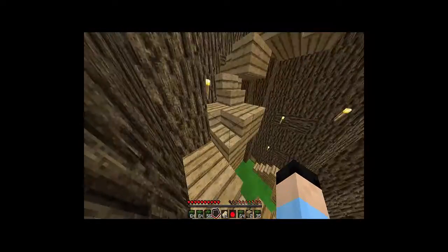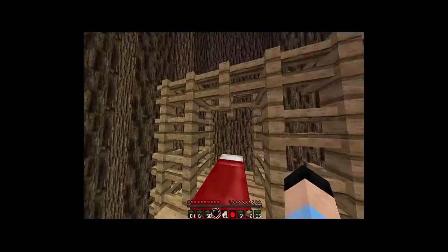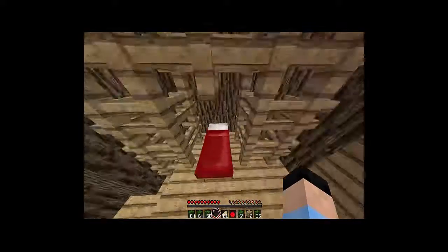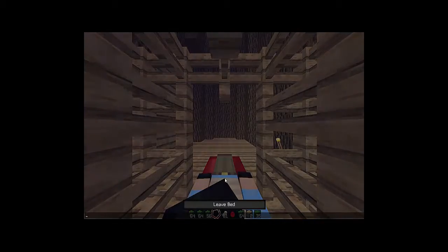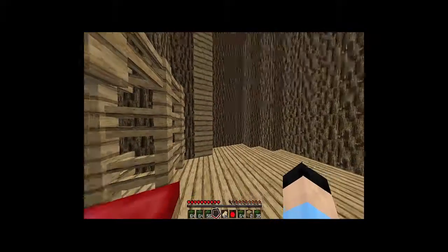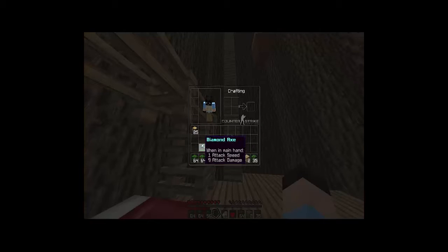This is my bedroom — we're gonna fix the stairs right now, they look pretty crazy. You guys can tell me: do you want to keep them or not? This is my bed, that is the pillow. Let's go ahead and sleep really quick to skip the night. I look crazy, I know, I'll fix it in the next episode. But right now we need to get up there and start to work, so let's get started — let's get the speed up ready.